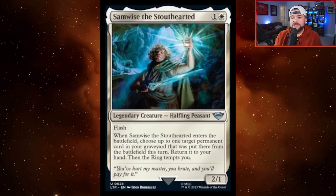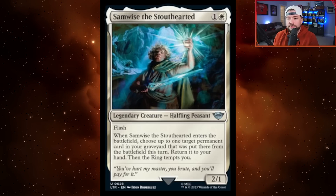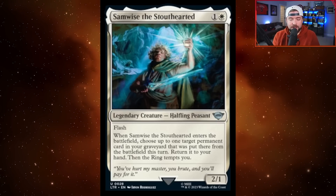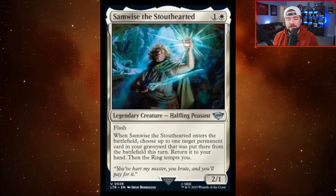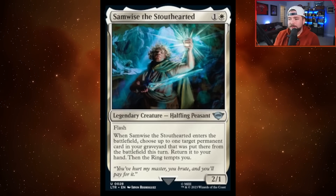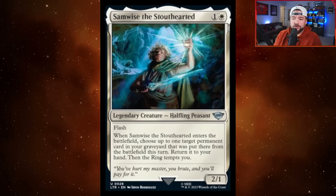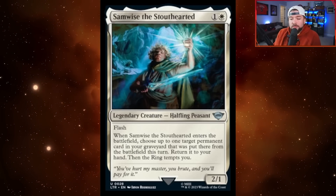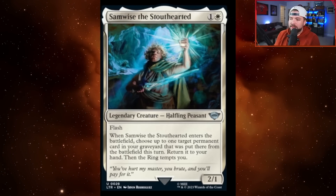We also saw Samwise the Stouthearted. A lot of the main characters in this set are going to have different rarity versions, just like Brothers' War where we got an uncommon, a rare, a mythic. Samwise the Stouthearted is one white one other for a 2-1 halfling peasant. It's got flash, and when it ETBs, choose up to one target permanent card in your graveyard that was put there from the battlefield this turn, return it to your hand, then the ring tempts you. Some recursion at instant speed — very cool, especially at uncommon.